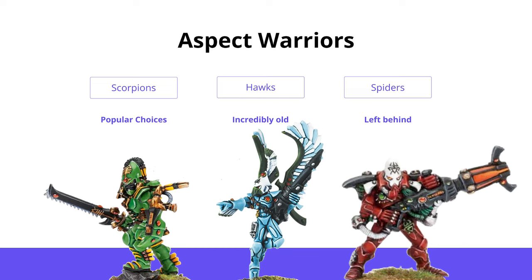Speaking of Finecast, speaking of Xenos, and speaking of supremely old sculpts — we're moving into Aspect Warriors, the Eldar. Aspect Warriors are still an immensely popular choice amongst Eldar players because they're still incredibly good unit options. The three that remain in Finecast are also still incredible options — in fact, they're probably some of the better Aspect Warriors in terms of codex choices. Striking Scorpions, Swooping Hawks, and Warp Spiders are all very effective, very useful units. And they're still all horrible old Finecast models. Some of them are incredibly old. Much like the Astra Militarum, these Aspect Warriors seem like they've been left a little bit behind.